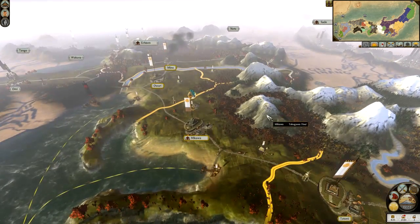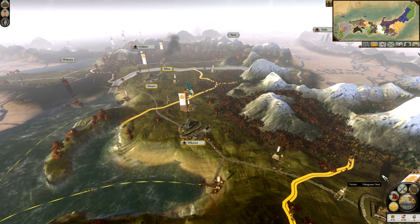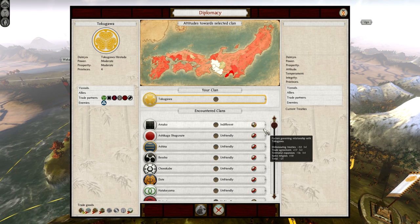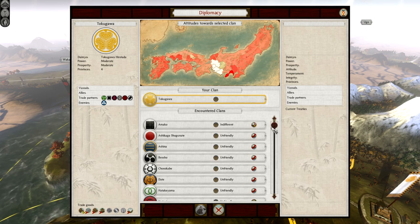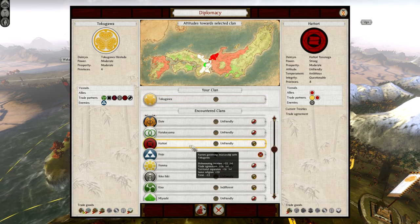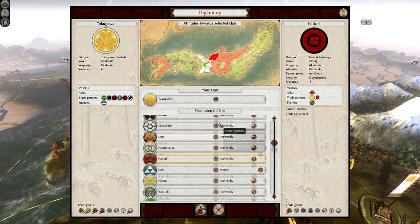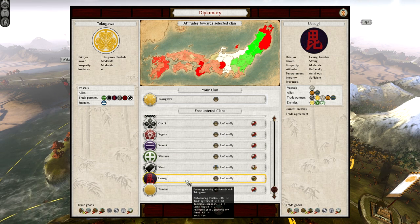There's nothing more we can do other than end the turn — oh, yes there is! I almost forgot. I'm going to give it a whirl. Some people said yes, some people said no. The main thing that people have said is that this is not a permanent thing. The Hattori — I had two choices: an alliance with the Hattori, or an alliance with the Uesugi.